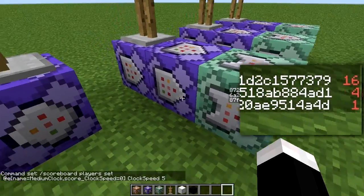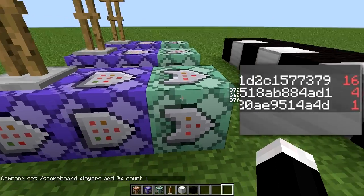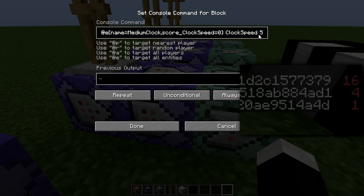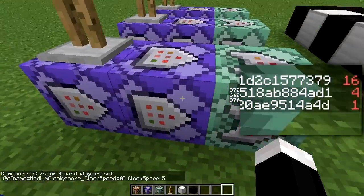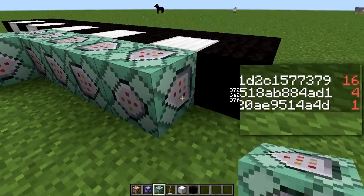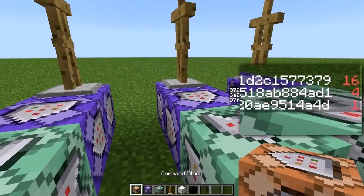Every time this one is activated - this chain block is activated - which means you can essentially add a long chain and do whatever you want from here on out. These will only activate when this one sets the score to five. So it's five, four, three, two, one, set to five - this chain block says, oh, this block set his score to five, let's go ahead and power. And you can do that for however many command blocks you want. You can just set a long chain and do whatever you want from there on.